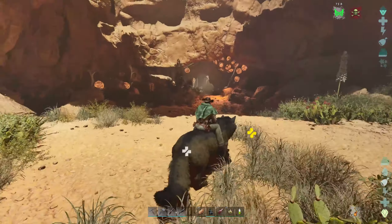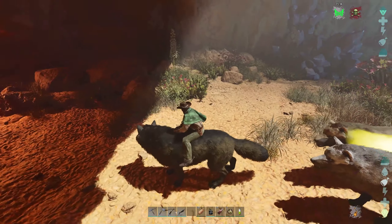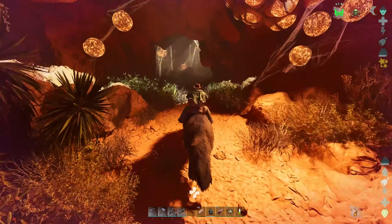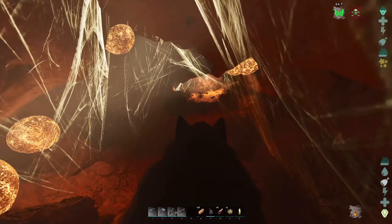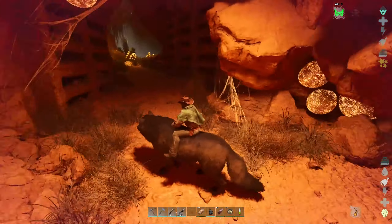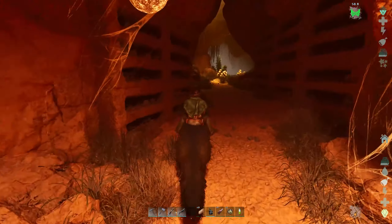Keep going straight forward and we're going to get to this point here. This is the second section that starts to get small. If you did bring a mantis, your mantis won't be able to fit through here; your wolf will just about fit — see how tight that is.